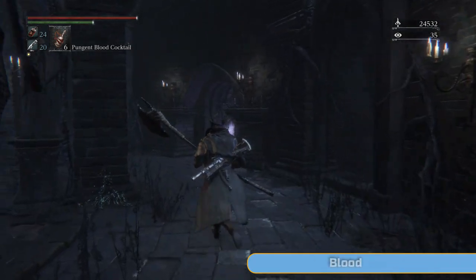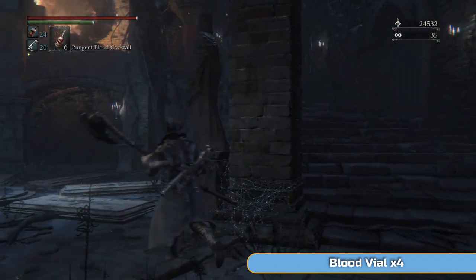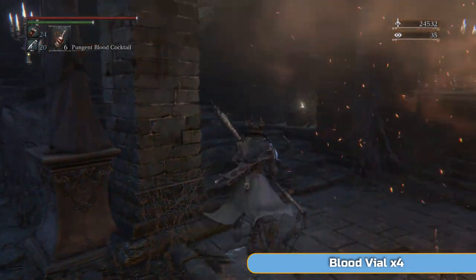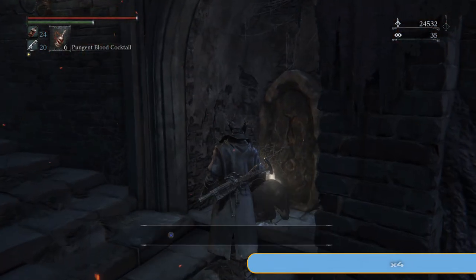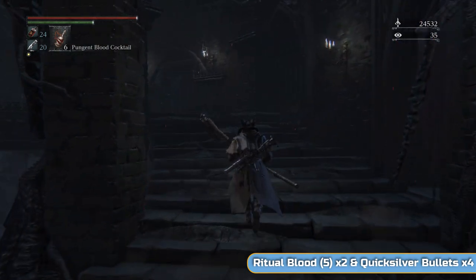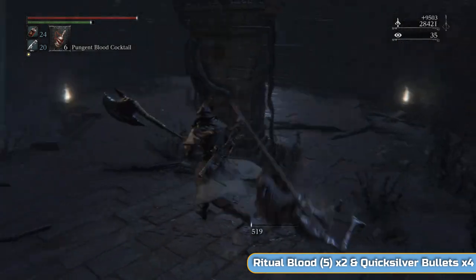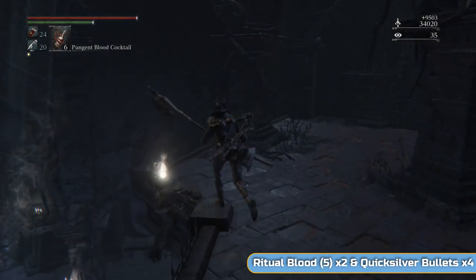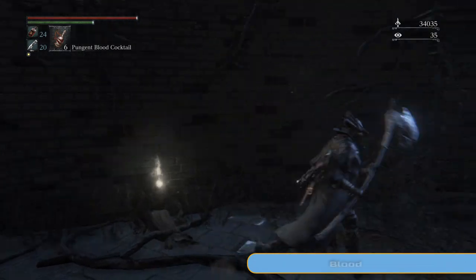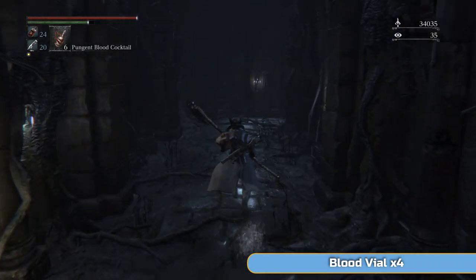At the top of these stairs there's going to be one of the fireballs, so sort of go up a little bit and dodge away. The enemy always seems to damage themselves nearly to the point of death, which is a big help. Unfortunately he doesn't manage to kill himself — it's always just a little bit. He's got nothing left on that health bar. Ritual blood 5 — we do not need that anymore. Quicksilver bullets — he probably just burned through a lot, so that's okay.